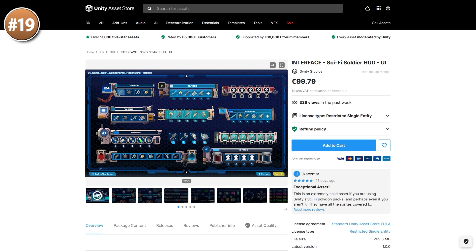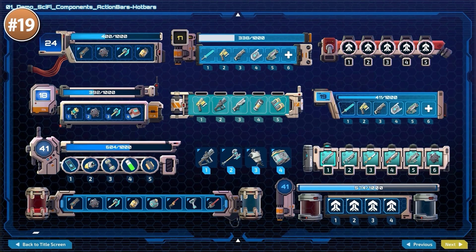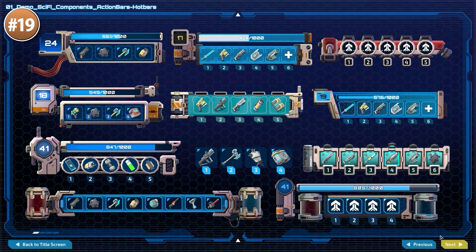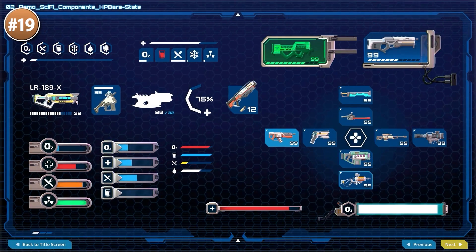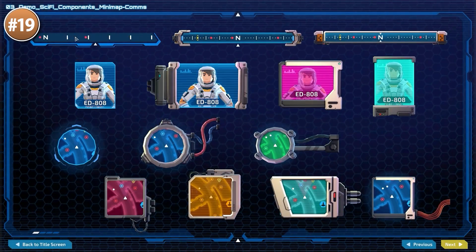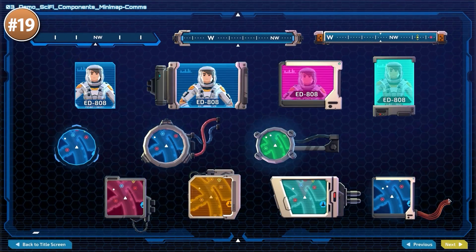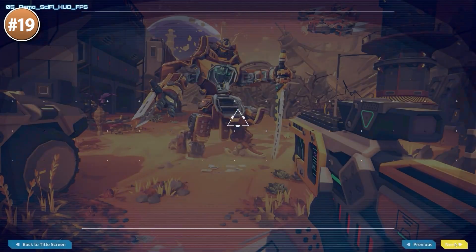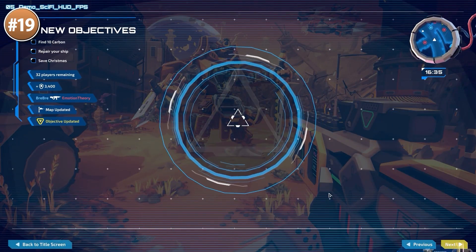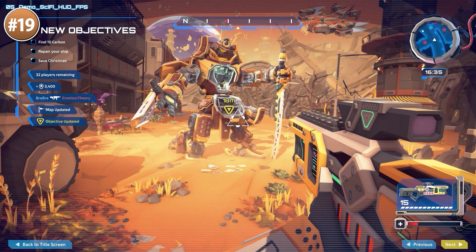Next up is the latest Cinti asset, and this one is very different from their usual — it's a UI pack. It's kind of interesting to see them explore different areas; a while ago they also made their first animation pack. This one is called Sci-Fi Soldier and looks really awesome. You've got lots of sliders, buttons, weapons, minimaps, portraits, loading screens, targeting reticles, lots of controls, and tons of weapon and item icons. Looks like a really great pack — I definitely hope they do more of these.